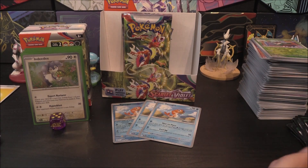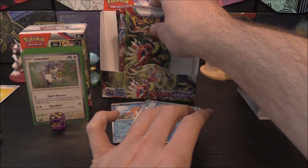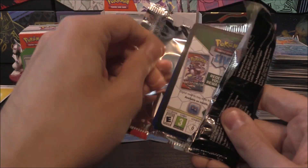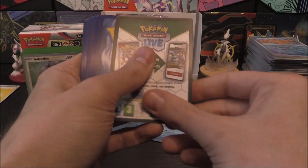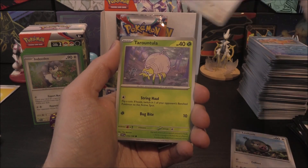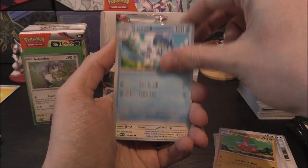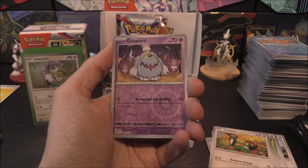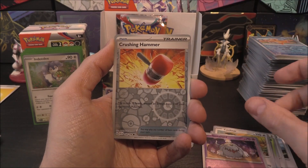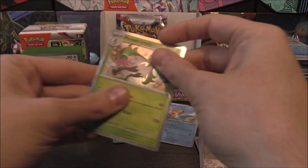Three packs left. This is going to be two in three — or we might get a double. Who knows? Next pack: Lechonk, Starly, Tarountula, Wattrel, Medicham, Quaxwell, Cyclizar, Grievard Reverse, Crushing Hammer Reverse, and Meowscarada holo. So it's not in this one. Coming down to the wire now. Have we had everything? We've had quite a lot of pulls, but I don't think we hit 12 like the last one.